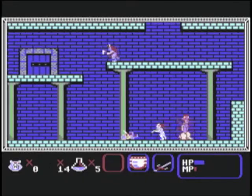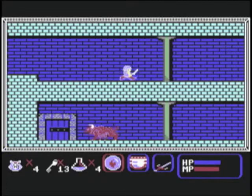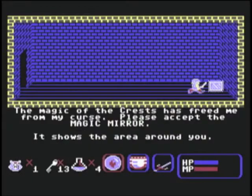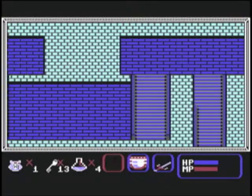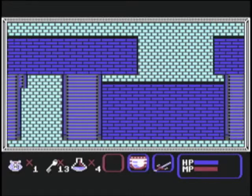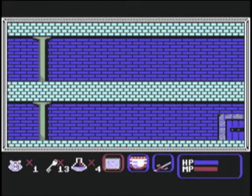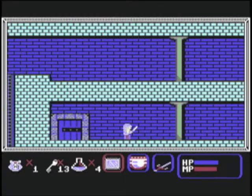They're supposed to be easy to kill while they're slow, but I can't see the difference. Hey, didn't I see you on level 3? Here you find the magic mirror. You're supposed to use it to view the area around you to see what's ahead. That would be good, except that monsters are not shown. You could also use it if you get lost and need to see the area quickly. That would also be good, except that it moves around at exactly the same speed that you walk. Not as convenient as you think.